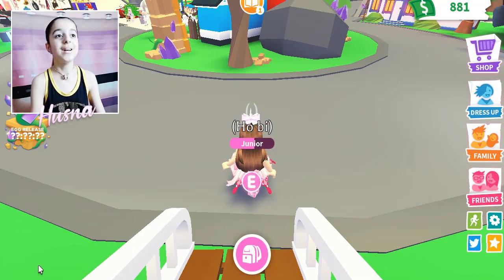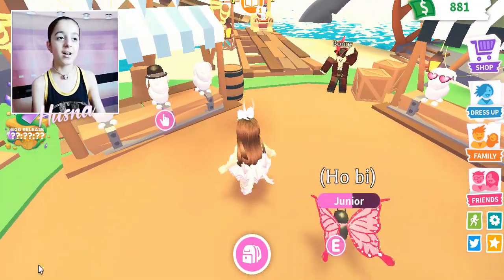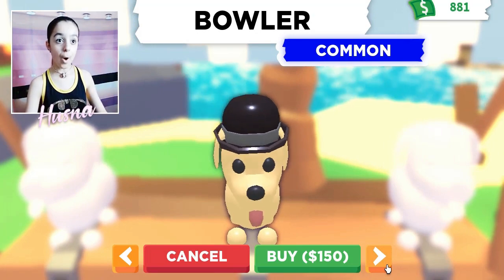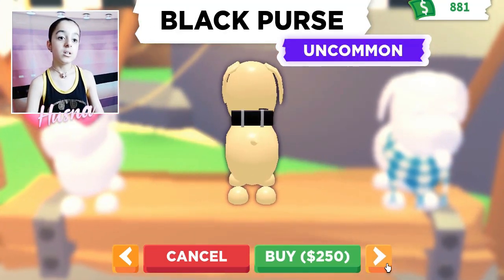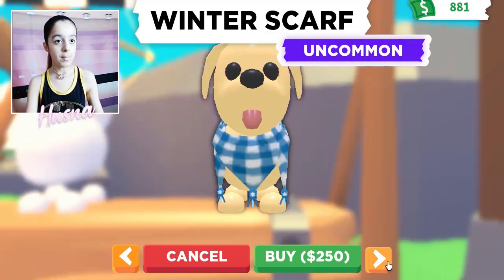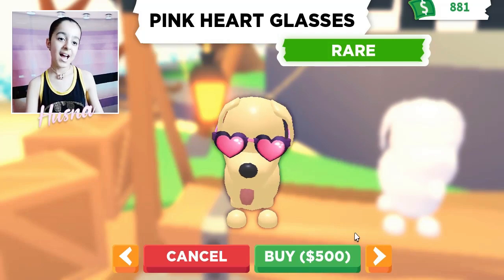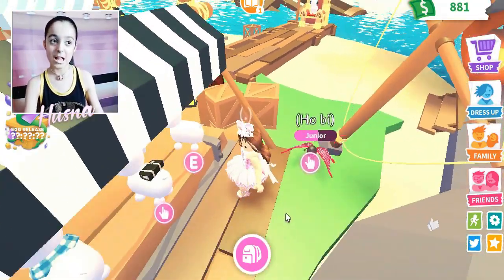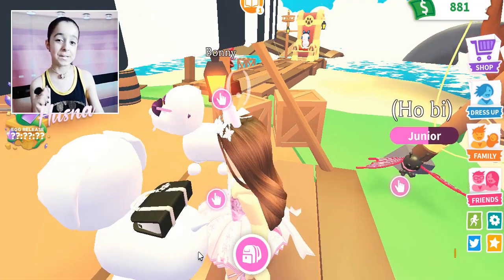Okay, let's just walk in so Hobie doesn't get stuck. Hello Bonnie - Bonnie is from Five Nights at Freddy's! Let's see what's new - the top hat, the bowler, it's cute. Oh, the Chanel purse! When did this come out? I have that - the Chanel purse. It's actually a black purse but it looks like the Chanel purse. Hobie needs that! Princess loves Chanel and purses a lot.